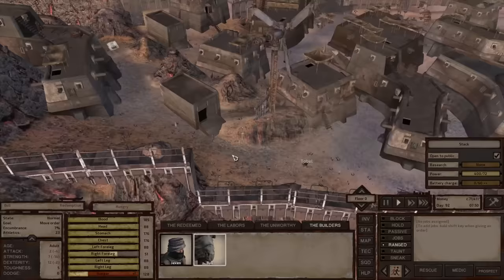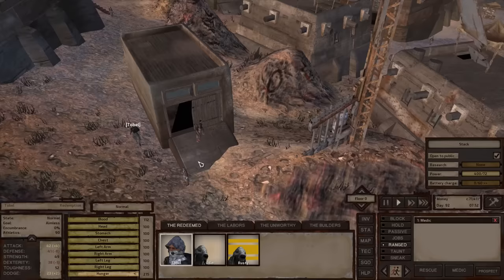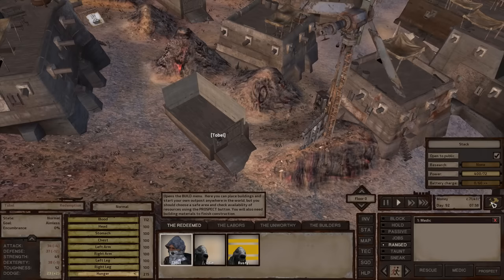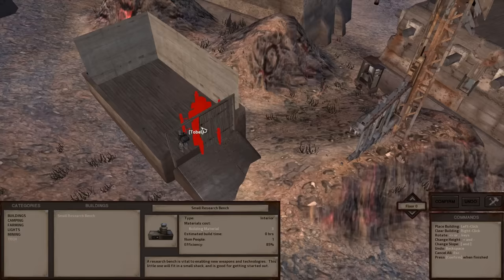I'm going to bring over a couple of animals that have a good amount of resources. The animals had been squatting in my shack but left it clean, so there's nothing inside. With my shack, I'll go into the build menu and go to Tech. The only thing available when you first start the game is a small research bench, and it does fit inside your shack.